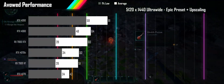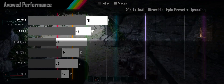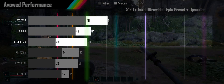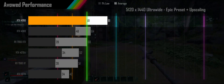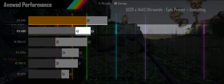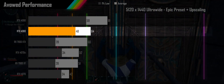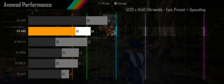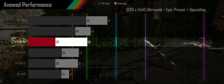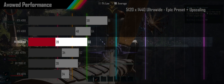Turning on quality upscaling for DLSS and FSR puts the RTX 4090, 4080, and 7900 XTX all over the 60fps line. The 4090's 1% lows nearly cross the 60fps mark, and the 4080 stays above 45fps, providing an enjoyable experience for any user on an adaptive sync monitor. The 7900 XTX, however, is seeing unsatisfactory 1% lows that spoil its 60fps average.